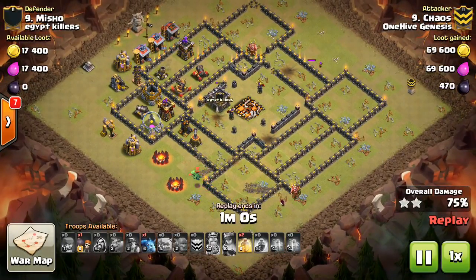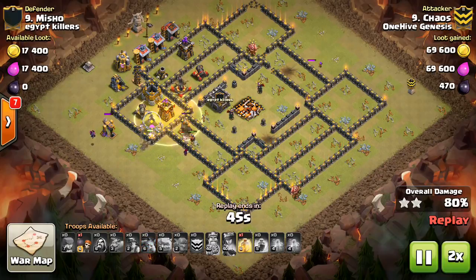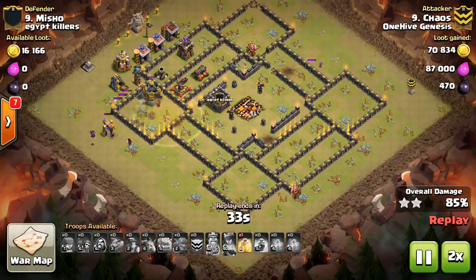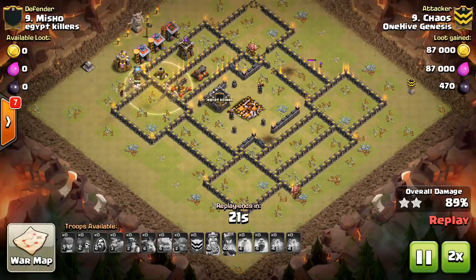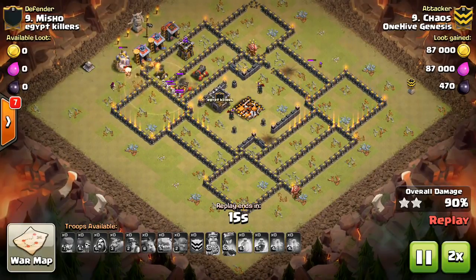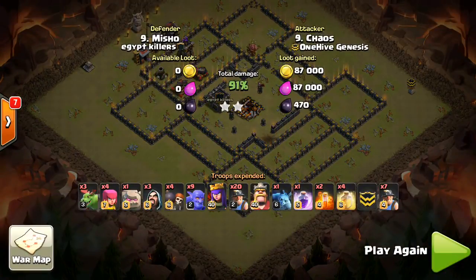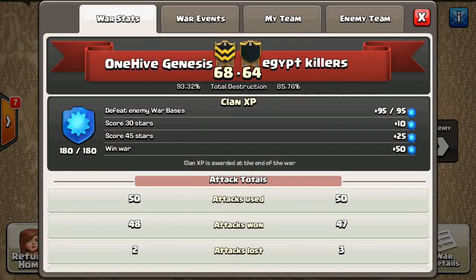The queen goes on to take out a few more buildings but goes down eventually, and at that point it's all up to the miners. He does have quite a few spells — two more heals — but just not enough miners. The miners come into the base but there's a ton of HP and they start going down quickly, especially with the tesla popping and high level point defense in that area. The miners go down, the skellies pop — never a good thing for your miners. A small adjustment to get more value from the troop space taken by the bowlers and baby dragons might have gotten the three star.